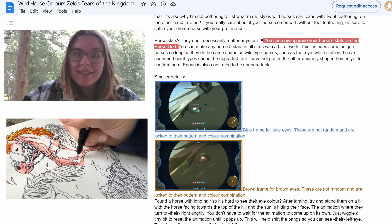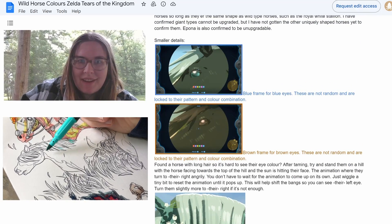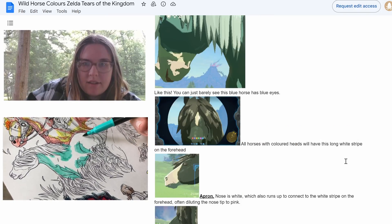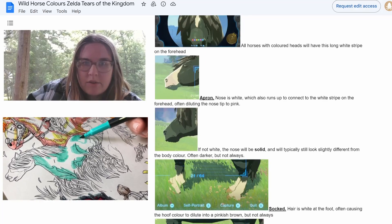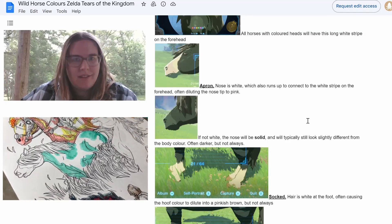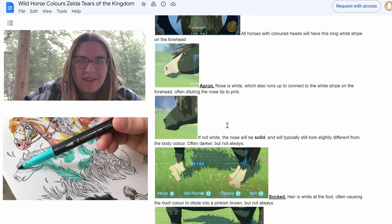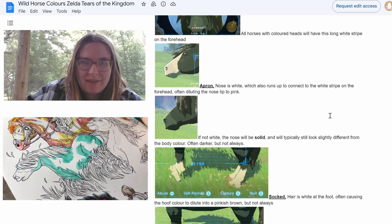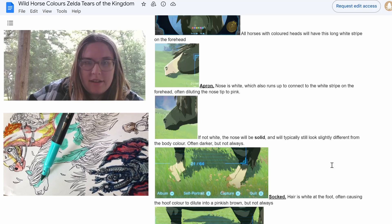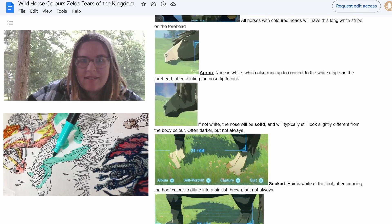They've got different eye colors you can look for, and I'm definitely going to need to check out what eye color my horse is. All horses with colored heads have a long white stripe on the forehead. There can also be the apron, where the nose is white — I didn't know the word 'apron' for that. It runs to connect the white stripe on the forehead and often dilutes the nose tip to pink, which is cute.